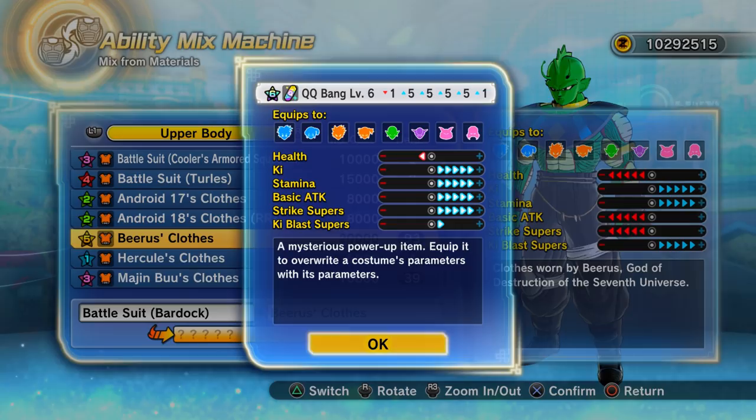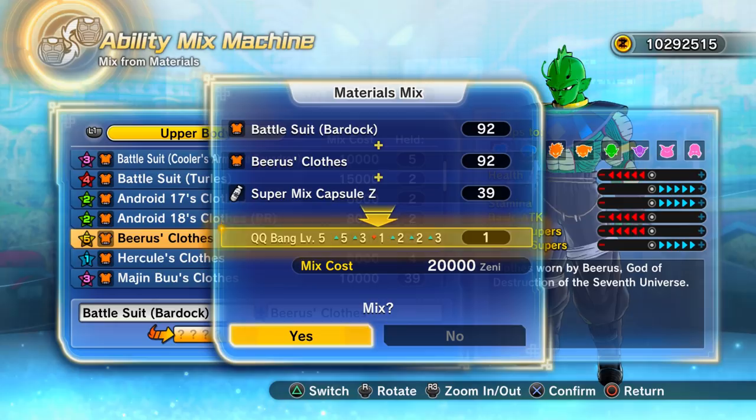That's a really good one — 21 plus points, one minus point. This might be the best possible QQ bang you can make in the game. The stats can be switched around, it's just a matter of luck. You can see minus one in health there — for a strike-based Saiyan this might be the perfect QQ bang, because you get closer to that Zenkai boost when on flashing red health. Max ki, max stamina, max basic attacks, max strike skills, and just plus one in ki blast skills.